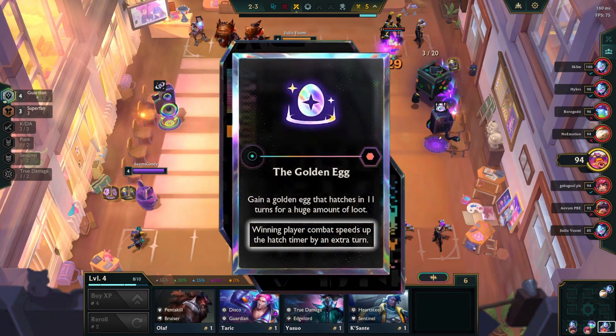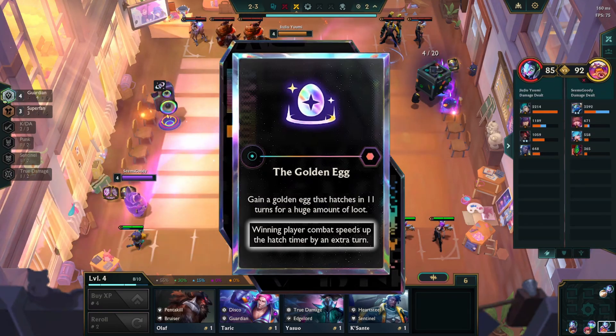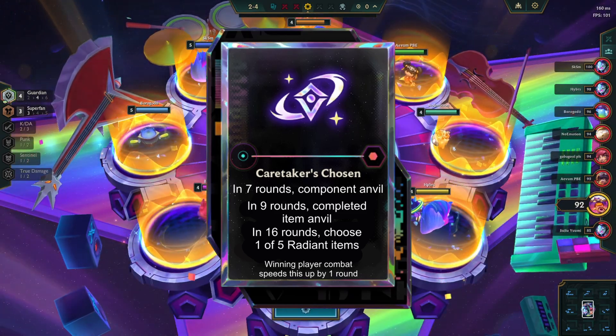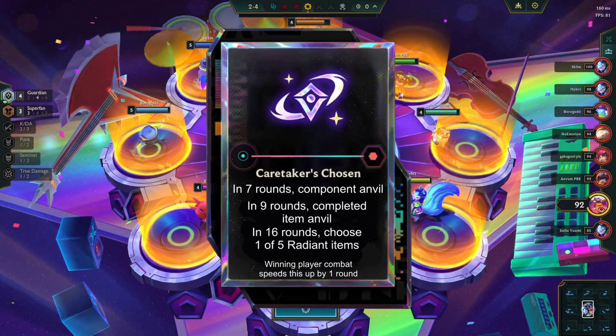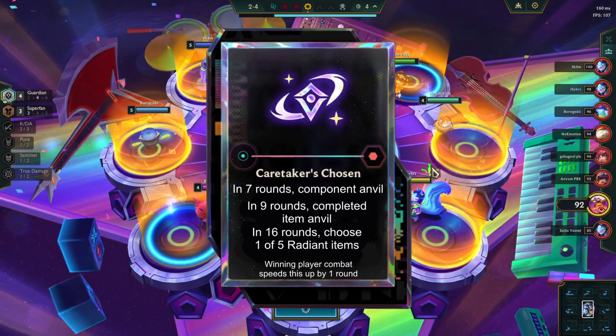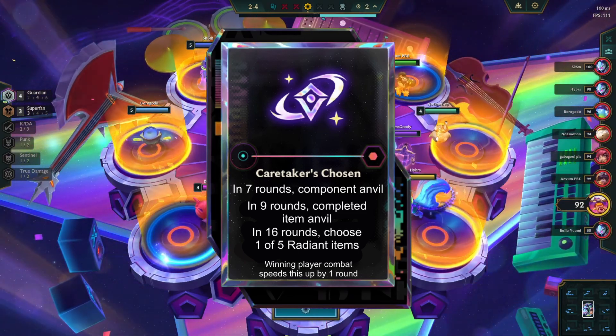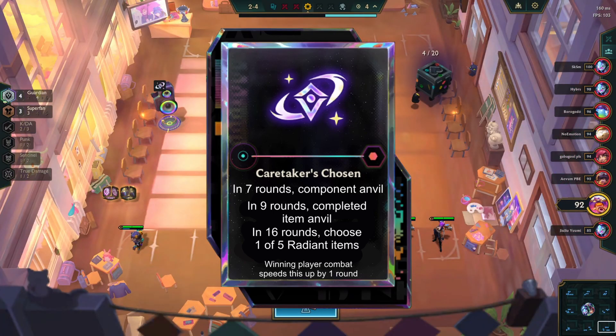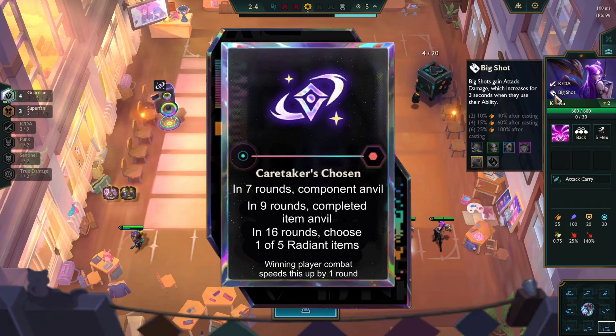This would be easily done by lowering that counter every time you win, similar to the functionality of Golden Egg. So if you win the first three rounds of stage 2, you would get your first reward at 2-4, or just after the carousel, instead of 2-7. But of course, if you happen to lose, or you want to play a one-cost reroll comp, you would still get that reward by Krugs. This idea would be an incredible buff to this augment, especially if you're getting that Radiant Armoury numerous rounds sooner than average.